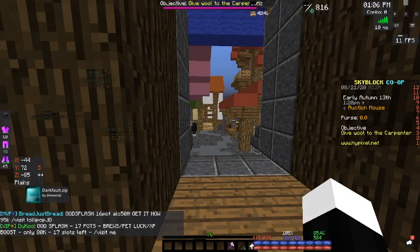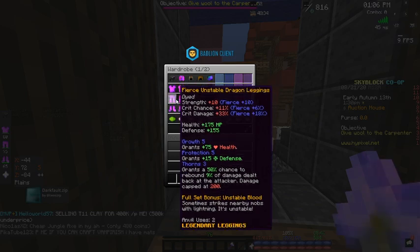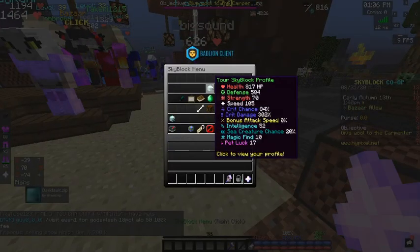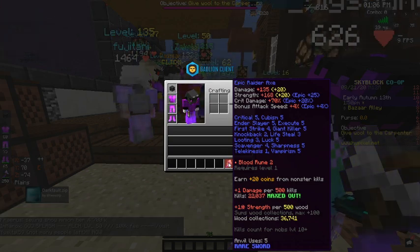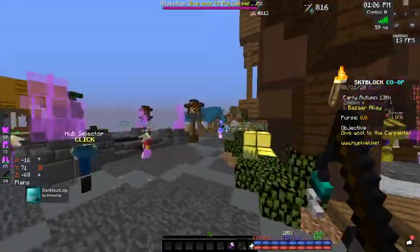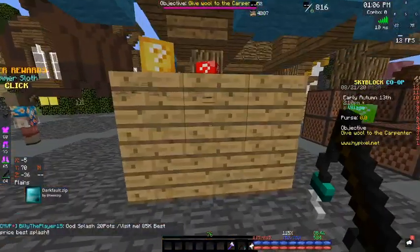As you can see, I'm wearing full unstable on a new profile I created with some friends. I've got unstable armor and a Raiders axe, and as you can see I have 84 crit chance. That means I don't have to put my sword or axe on epic, which is really useful because it means you can do a lot more damage.